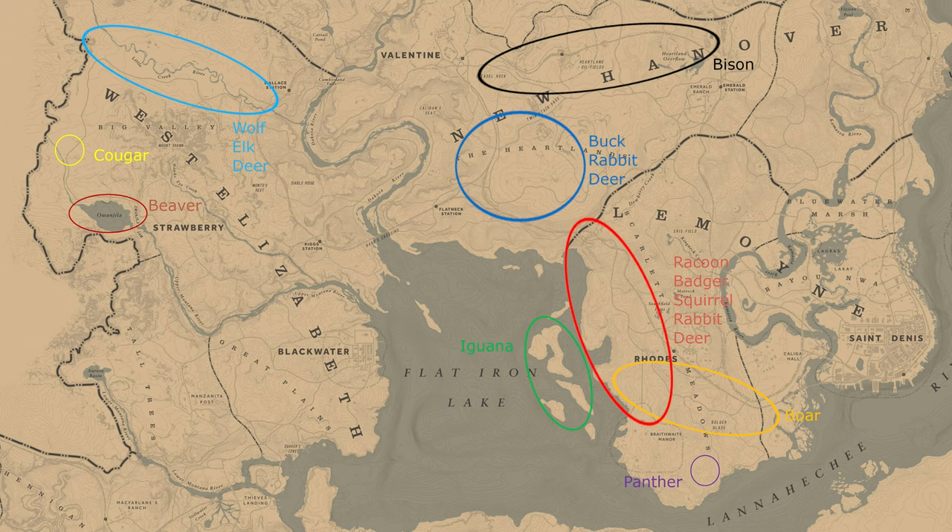Whilst the cougar, beaver, iguana, and panther spawn in very specific places as shown, you can simply keep your eye open for any deer as you travel back and forth between your camp and these locations, rather than seeking them out specifically, as they will spawn across the map. The same goes for the rabbit and the squirrel which can pop up in lots of places, not just the high probability locations shown. Simply keep your eyes open and you should come across them when hunting the other animals.